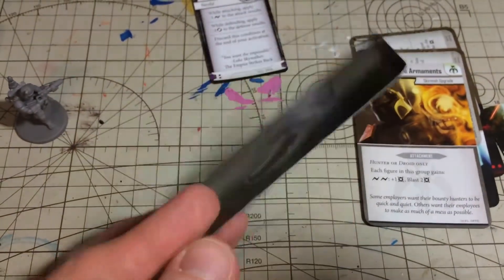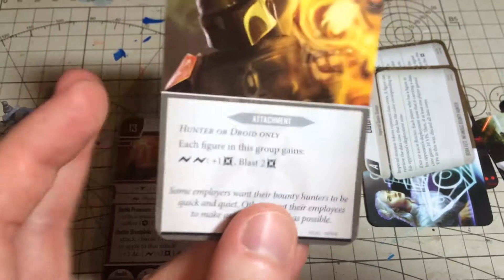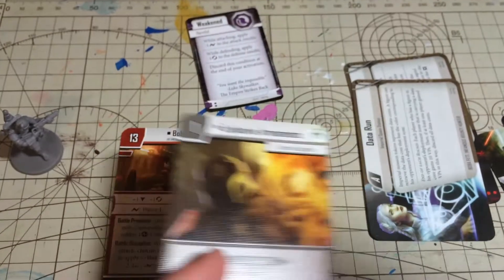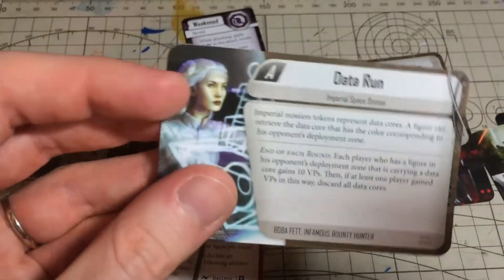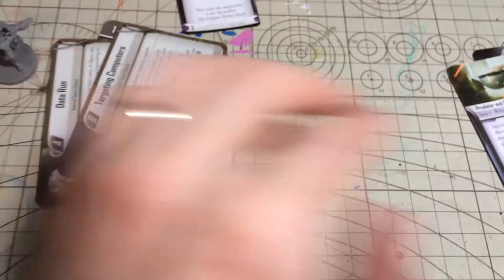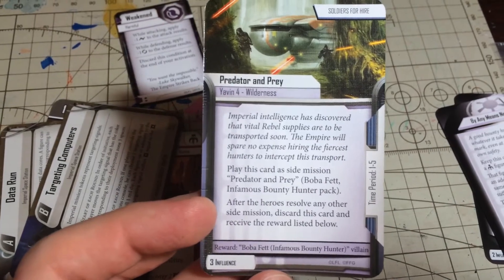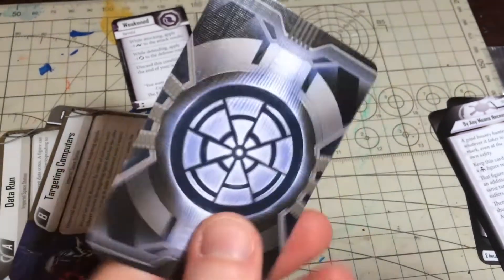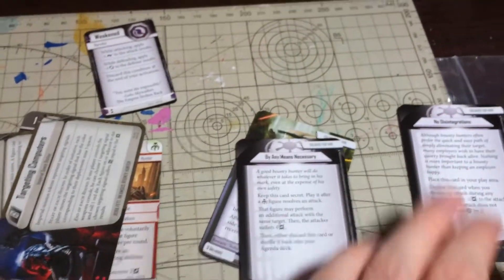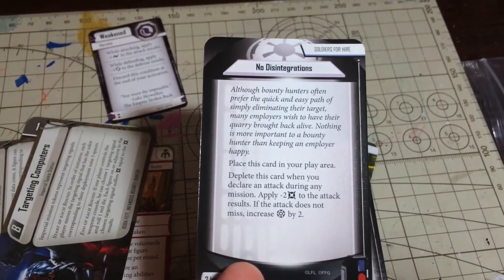Add one of these in the Imperial Assault Twin Shadows deck, but nice to have a double just in case. Some Skirmish Upgrade there, should you wish it. And there are these Skirmish Missions: Data Run and Targeting Computers. Then we've got some extra little bits and pieces — actual side quests for the Imperial player during the campaign. And some nice additional cards for Influence.